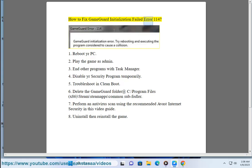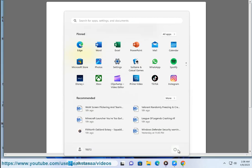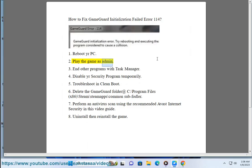How to fix GameGuard Initialization Failed Error 114. Step 1: Reboot your PC. Step 2: Play the game as admin.